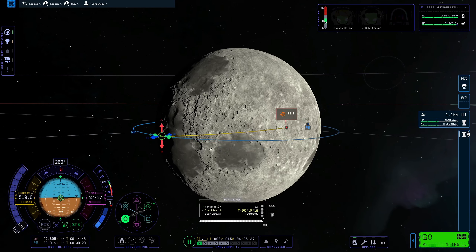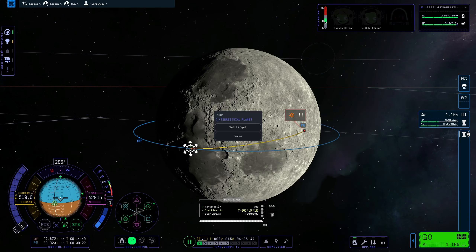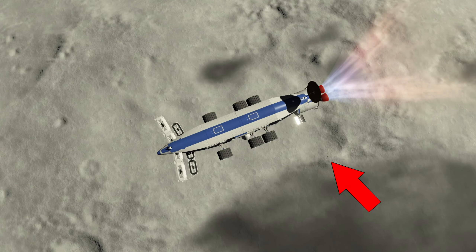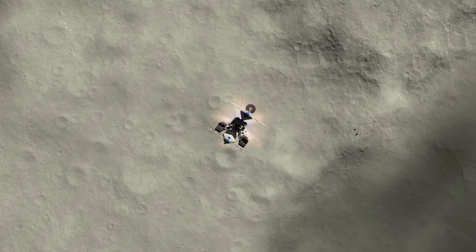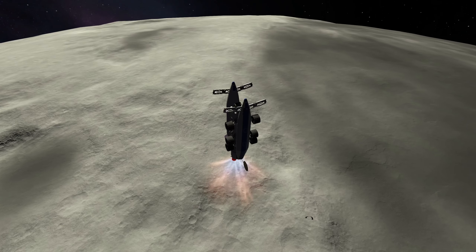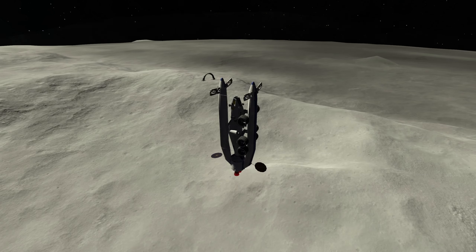What you can see here, where the arrow is pointing, is where I want to land — above that crater at the equator, because right there is another moon arch. We visited the beautiful one with the exposed lights and stuff, but this one is still very much hidden inside the lunar regolith.